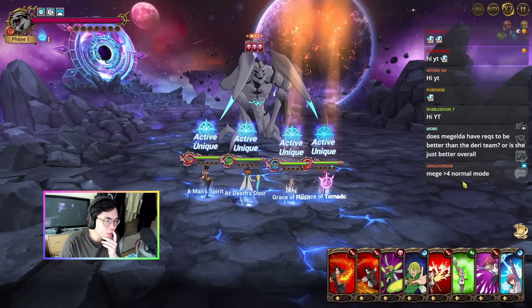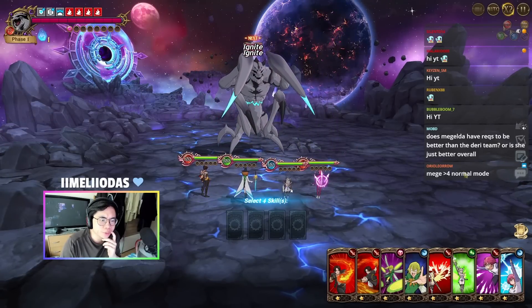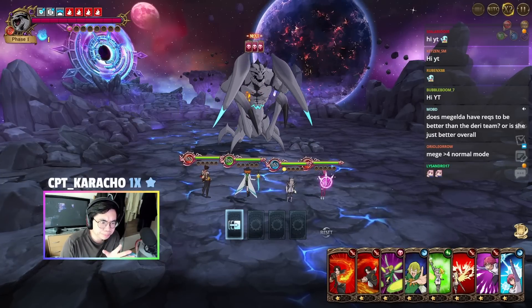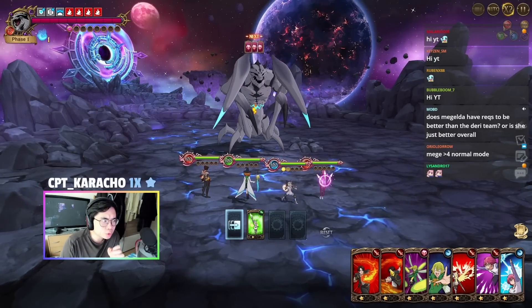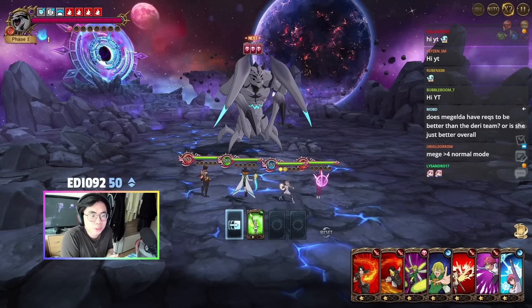I don't even know how we are going to start the first turn to be honest. I think what we're going to do is just move once in order to get the ult, and then we're going to burn the Q cards and see what cards we can draw.